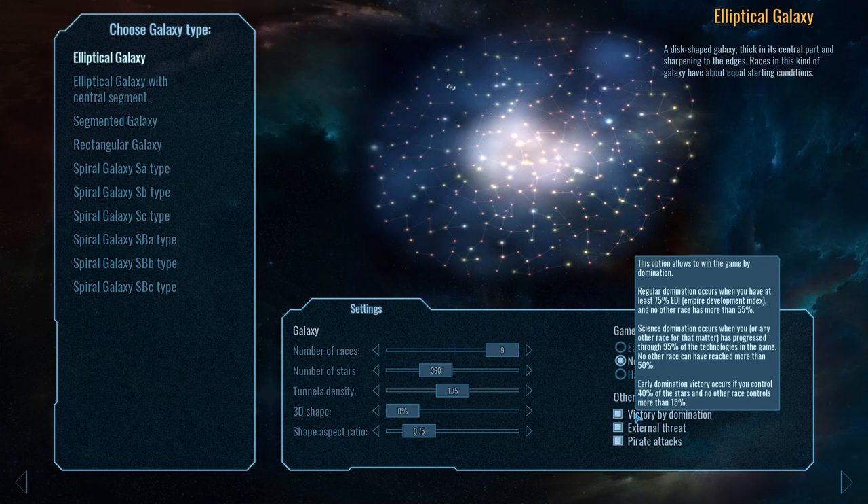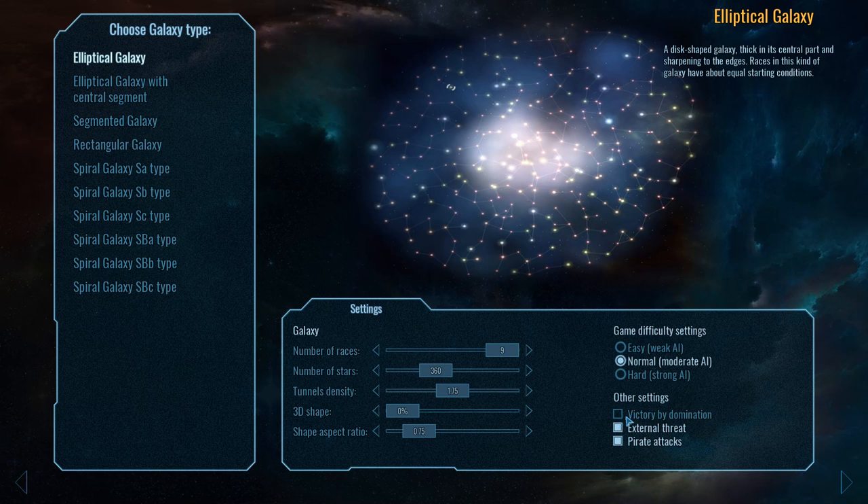We're going to turn off Victory by Domination. This is a victory condition that has parallels in other games such as Galactic Civilizations, where in the late game it just drags on as you slowly slog your way through the last remaining sectors. I personally don't like Victory by Domination — an early Domination victory occurs if you control 40% of the stars. Obviously if opponents manage to control up to 15% that turns off, but usually this shortens the game artificially. If an opponent gets ahead of me, I'd rather fight from behind and try to overcome them. I'd rather be able to fight from behind and at least try to overcome them.